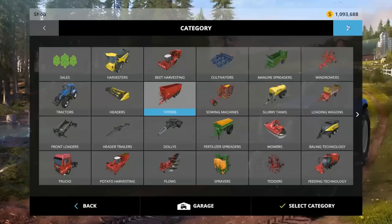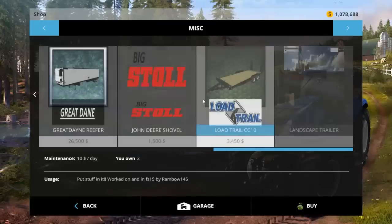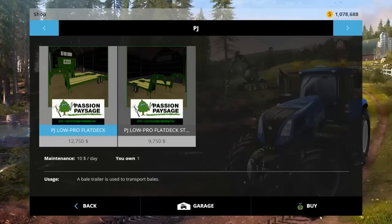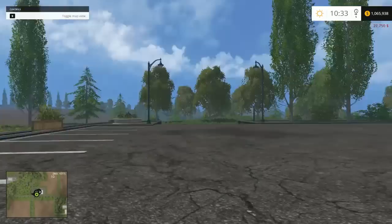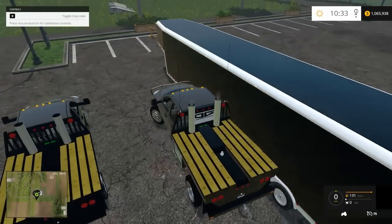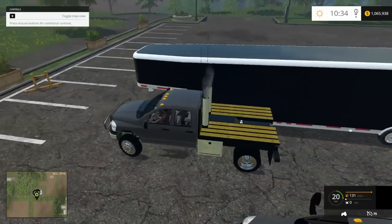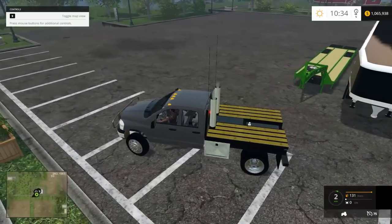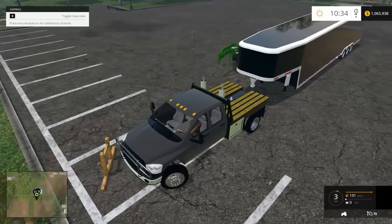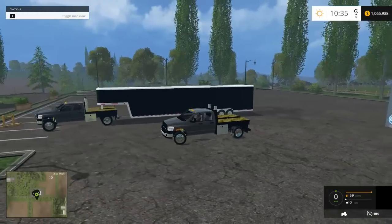So we're gonna spawn in some trailers — let's get a PJ, we're gonna have to go green. Whoa, kind of spawned me on top right there. All right, let's hop in. Kind of ironic — I'm saying Duramax yet driving a Cummins. All right, we got that guy hooked up, now let's hook up the load, probably have to back around.